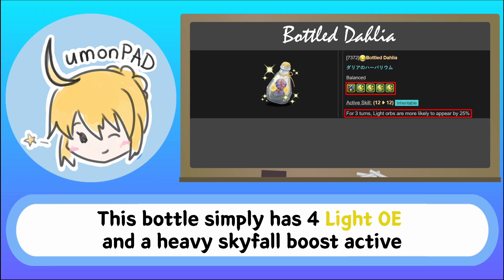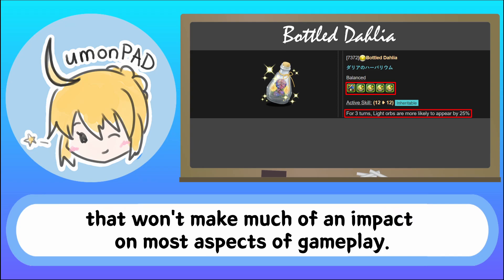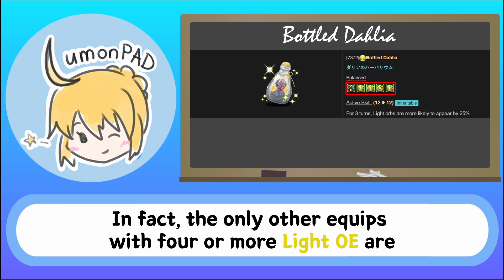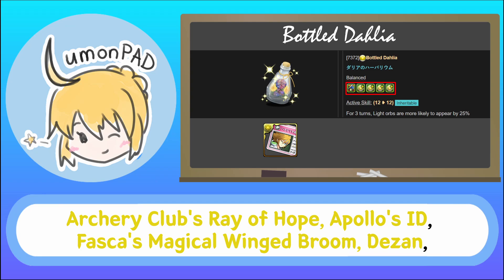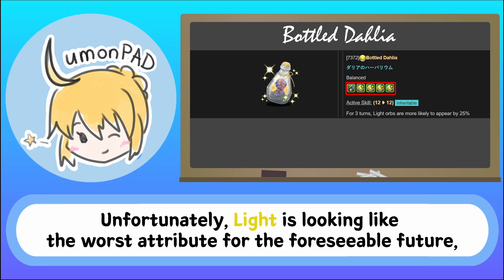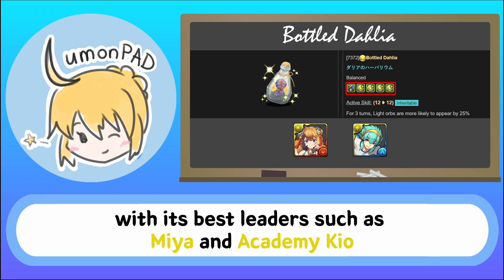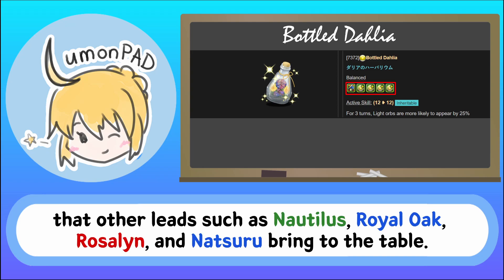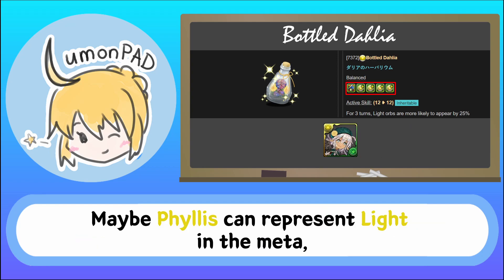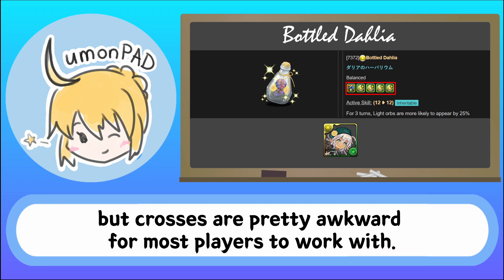Bottled Dahlia. This bottle simply has four light OE and a heavy Skyfall boost active that won't make much of an impact on most aspects of gameplay. The main value of this equip is that it's pretty inexpensive compared to other options. In fact, the only other equips with four or more light OE are Archery Club Ray of Hope, Apollo's ID, Fasca's Magical Winged Broom, Dazon, and Zavolta Annihilator. Unfortunately, light is looking like the worst attribute for the foreseeable future, with its best leaders such as Miya and Academy Keel falling well short of the power that Nautilus, Royal Oak, Rosalind, and Natsuru bring to the table. Maybe Phyllis can represent light, but crosses are pretty awkward for most players to work with.